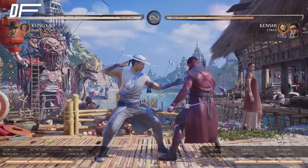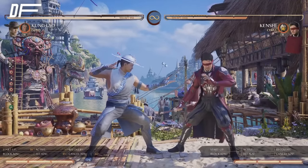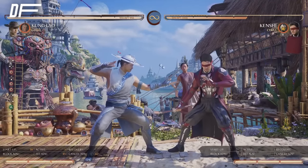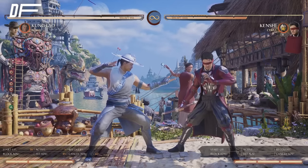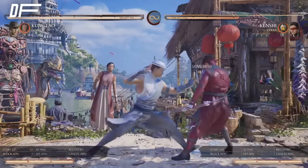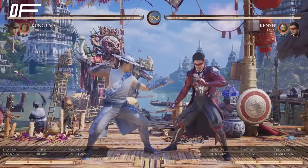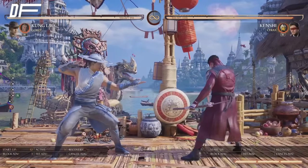Next we're going to go over his overhead option, which is forward two. He has an embedded mix-up in his game plan. He has an 18-frame overhead — unreactable, you cannot react to that — so this is a total guess between this and the sweep. He has a guessing game built into his essential toolkit: 50-50, overhead or low. You want to incorporate that a lot into his game plan.